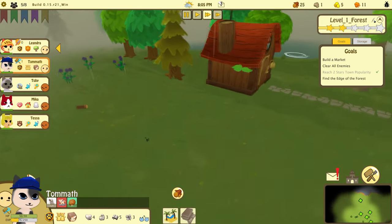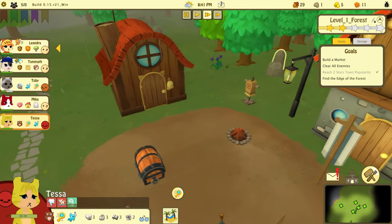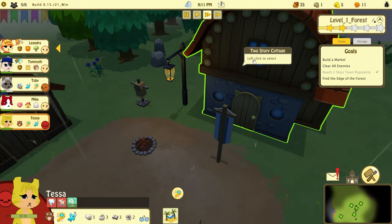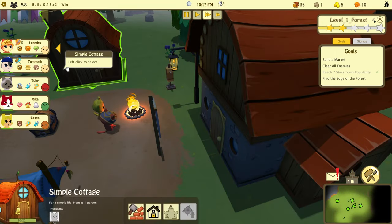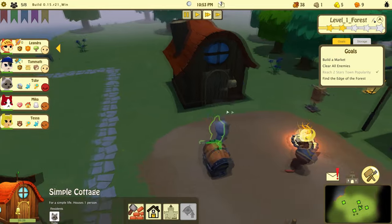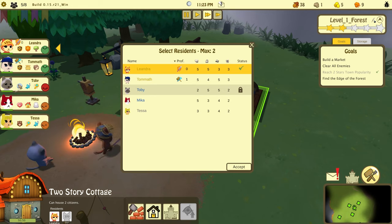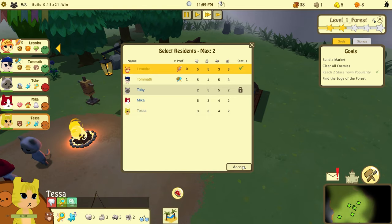Let's see — Tessa needs to go to sleep, she's a night owl. I forgot whose house is whose — can we name these houses? You can have two citizens in one house. Where does Tessa live? Nobody is assigned here. We know this belongs to Toby, so let's have Tessa live here.